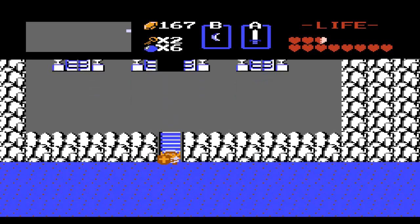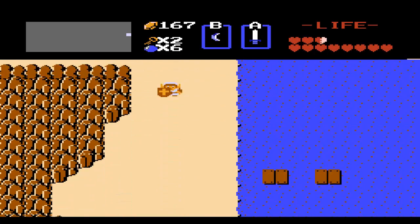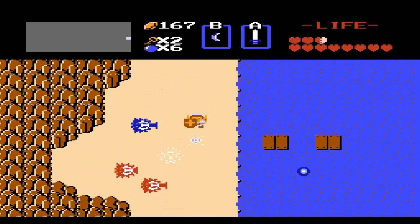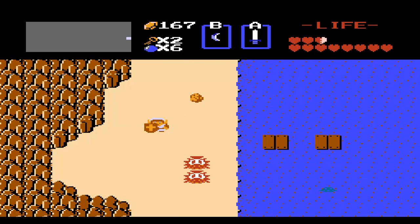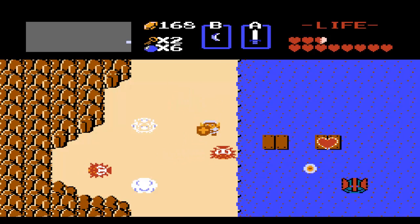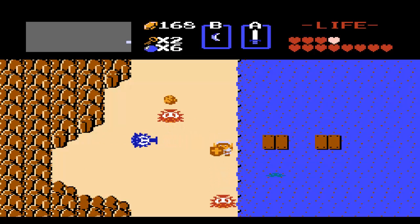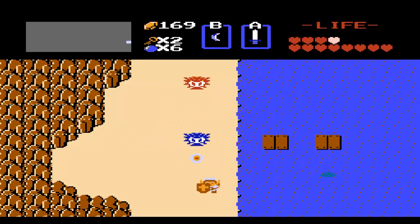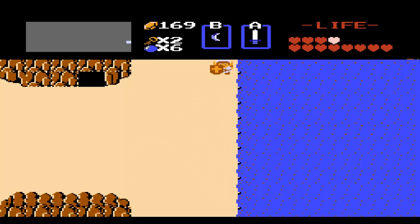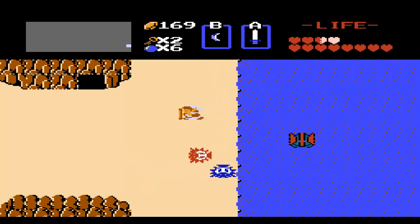They just wait in these caverns just for us — I guess that makes us really special. And there's another heart container; we have 13 hearts. We are going to dodge these Octoroks. Nice double kills, I'm just on top of my game. And we can use the Stepladder to get across there. You'll notice we're going to do a little loop around back to where it all started.